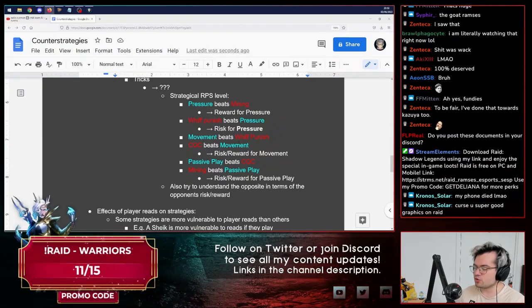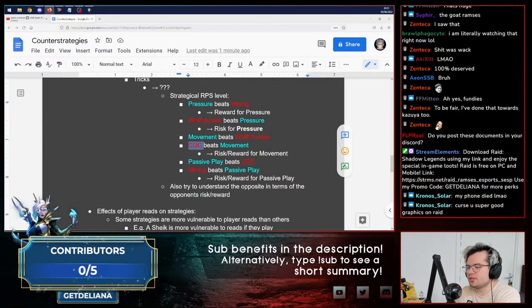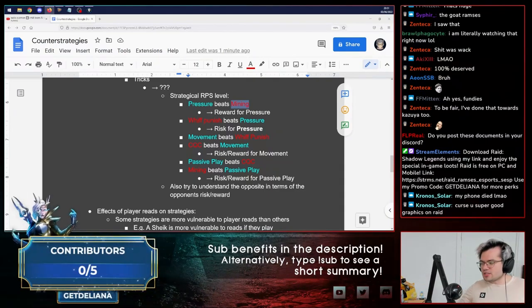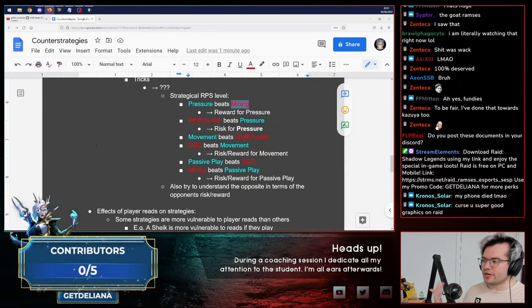If you get into a tournament and they do something — they use a strategy you're not used to — that's actually great because now you can add a new strategy to your understanding of the interactions and further develop your model. A lot of these strategies are generally universal: pressure is universal, whiff punish is universal, movement is universal, CQC is a little less so but also somewhat universal. Mining is very unique, which is why playing around Steve is a lot more specific than a lot of other characters. Wario's strategy of just waiting because he's going to get his waft — other characters simply cannot do that.